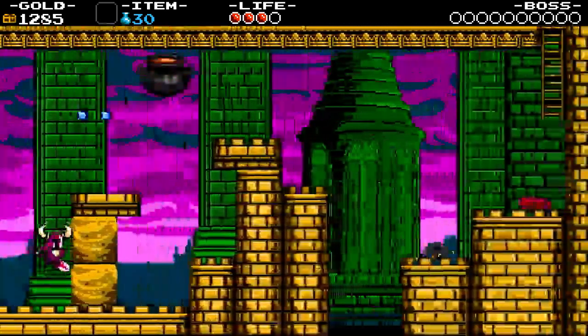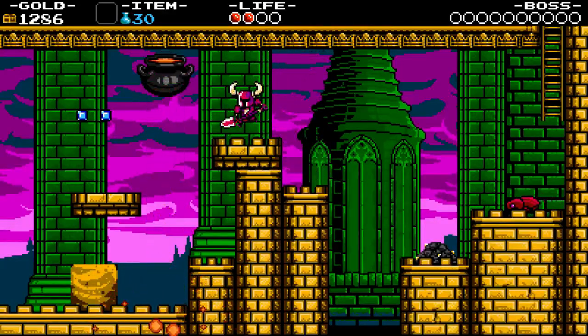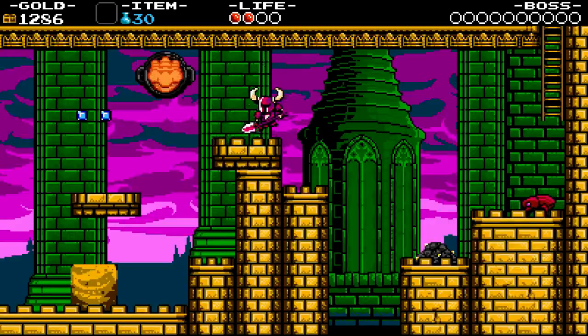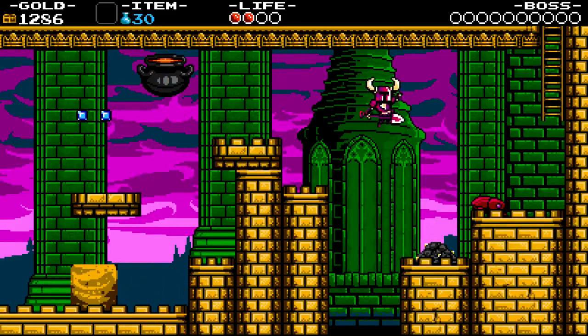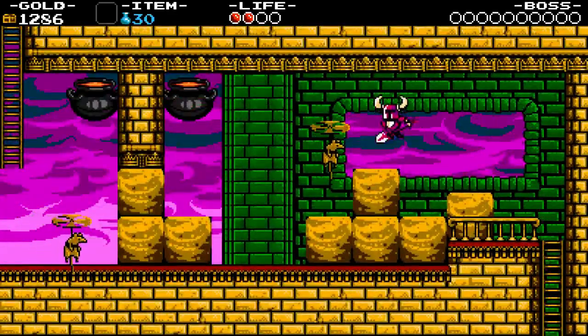This next screen — come up here and bounce off of that lava pot so you get that damage boost to get up here. If you do the screen fast enough, you can technically get past here without having to damage boost off the lava pot before it even bounces, but I honestly don't even know how to do that.